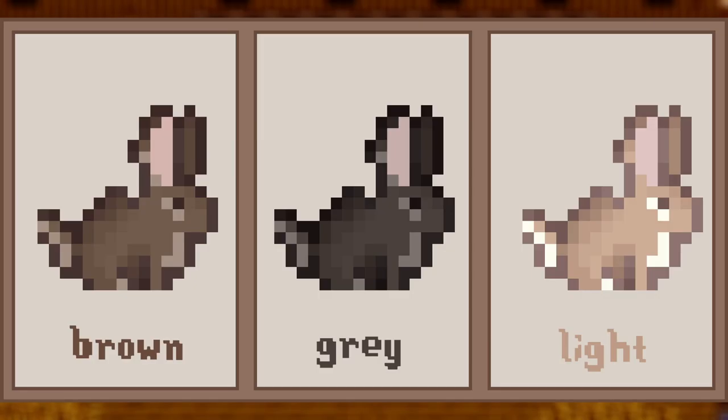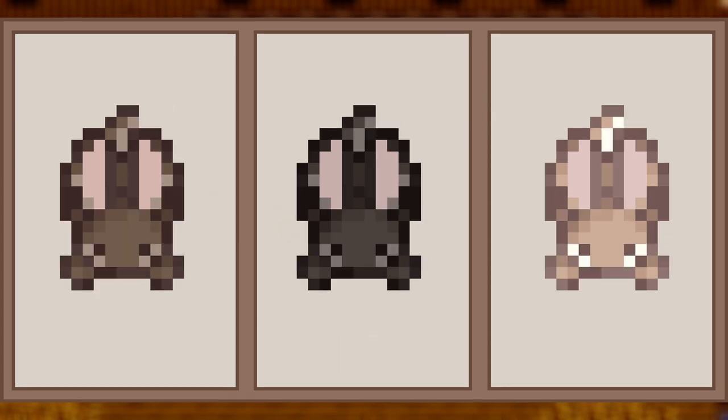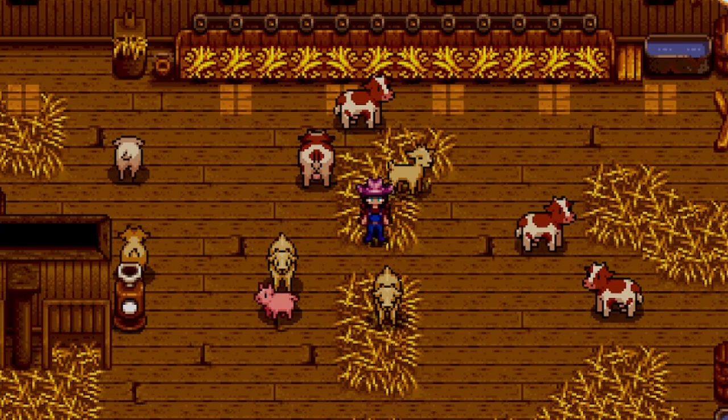Lastly for livestock we have the Rabbits mod. This one essentially just adds in brand new rabbit sprites. There are currently only three different color variants — brown, gray, and light — but regardless I think they look so cute with the different sprites. That is it for our livestock category, let's head into our cats category.